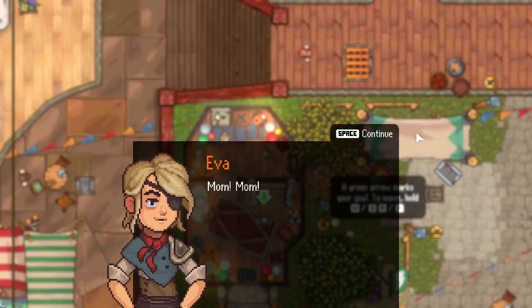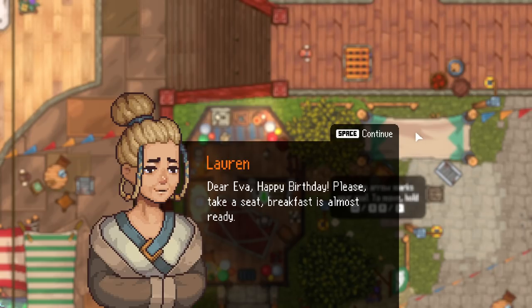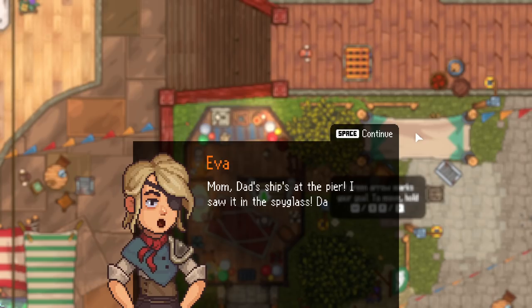Mom! Mom! Dear Eva, happy birthday! Please take a seat. Breakfast is almost ready. Mom, Dad's ship is at the pier! I saw it in the spyglass! Daddy's back! He made it! I told you he'd be back in time.